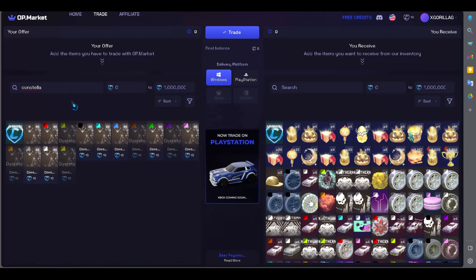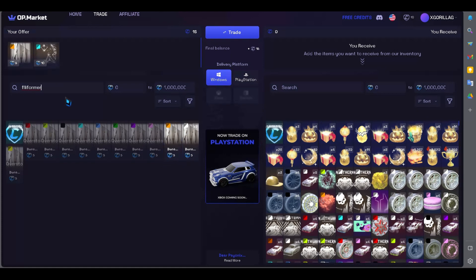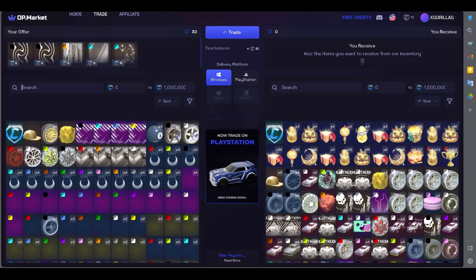Search for the item you want to offer, as shown in the video, and select the item you want to receive. For this example, I'll be receiving credits and giving some scrap items.